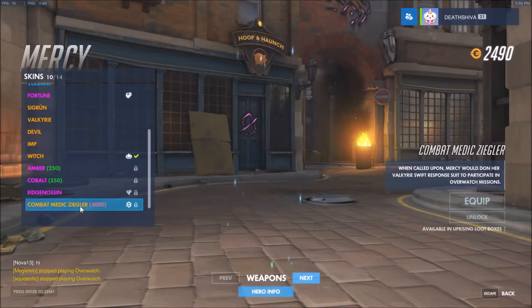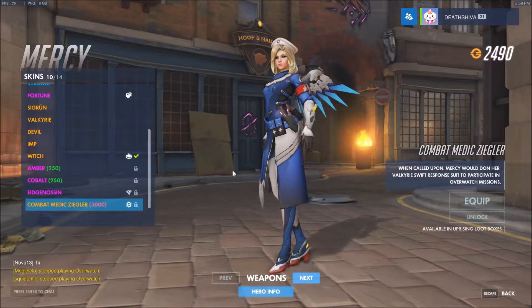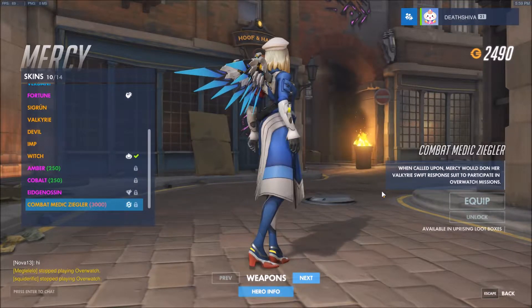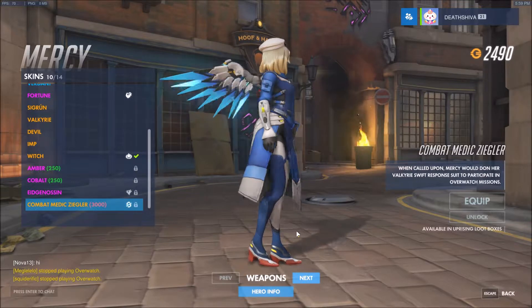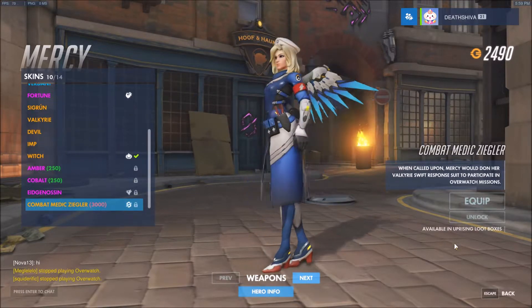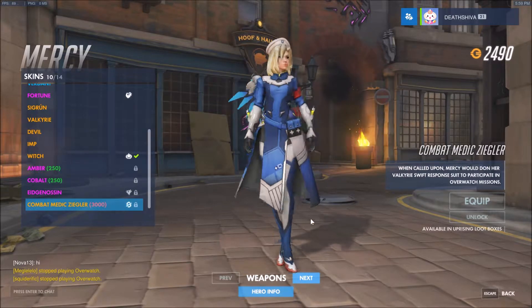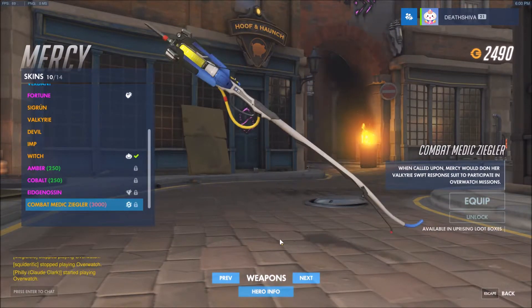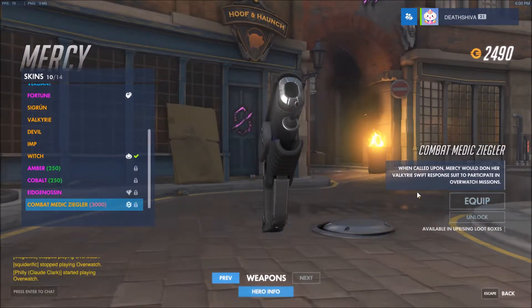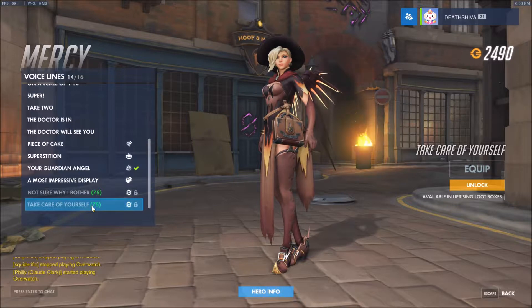Mercy has a new skin. Oh, I love it. I kind of really hate the red on the shoes though. Why's it gotta be blue, red, and yellow? You go into the weapons — that's a fancy looking staff, like a syringe on the end, and a pistol. Voice line: "You really should take better care of yourself."